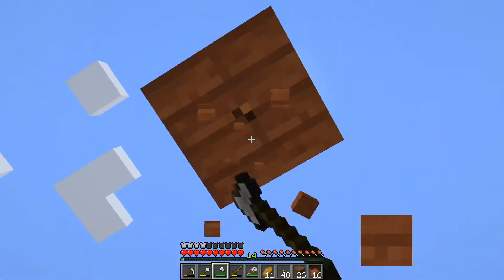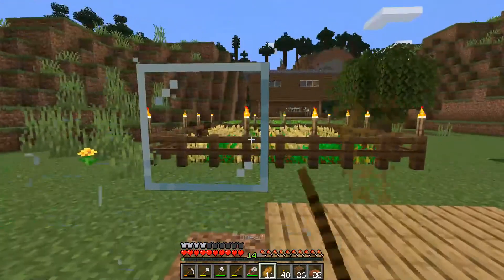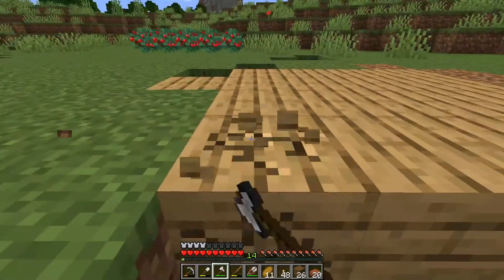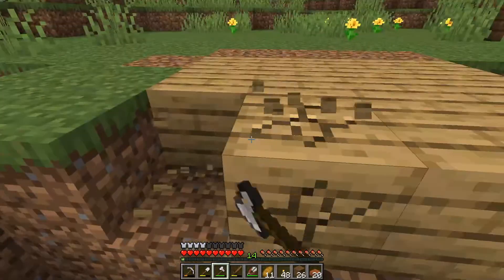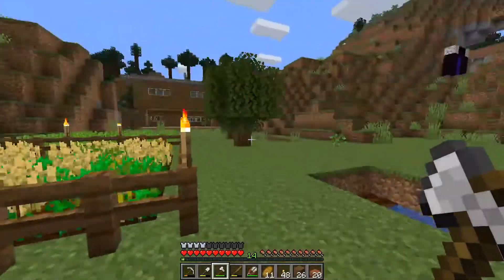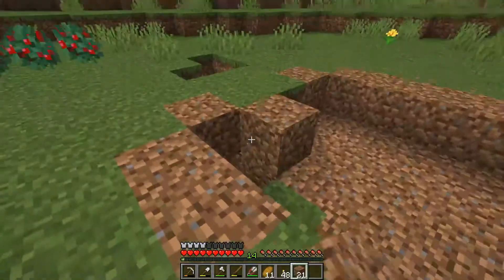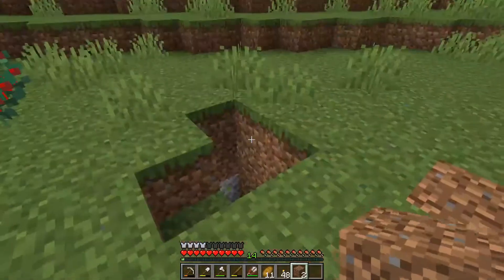And there it is — axe broken. Now I need to take the floor up, and that's the end of my first house. It served me well but it no longer has a place in this series. I need to get my dirt back to fill in that hole, which I can easily find thanks to my new organisation of blocks. I don't think 25 blocks is going to be enough — oh look at that, two spare!